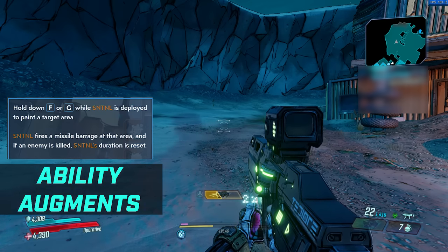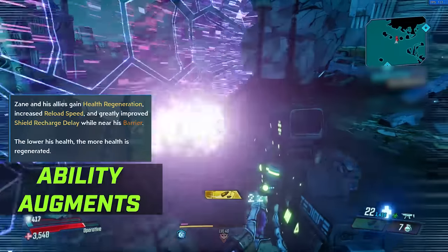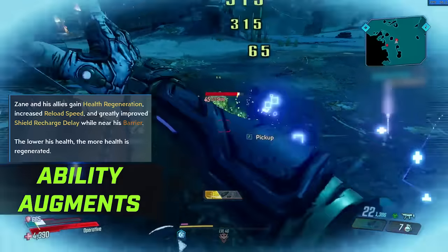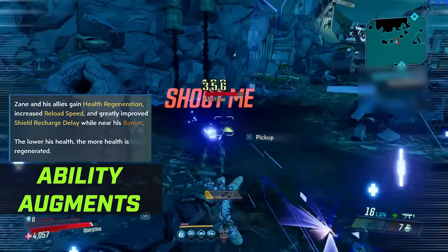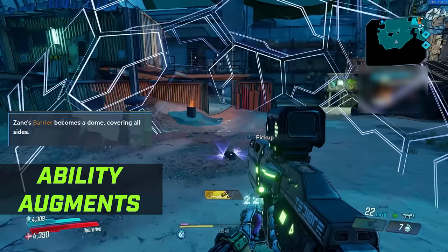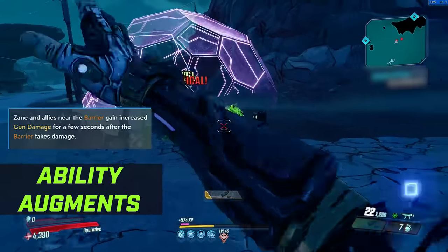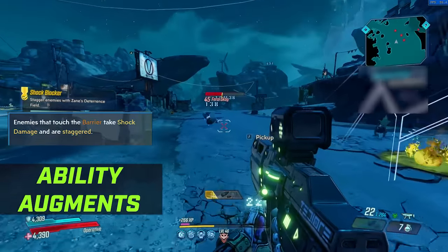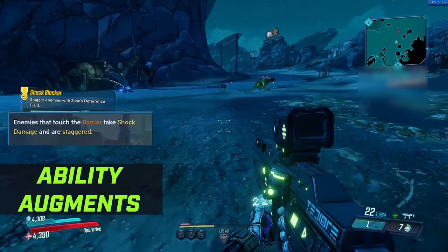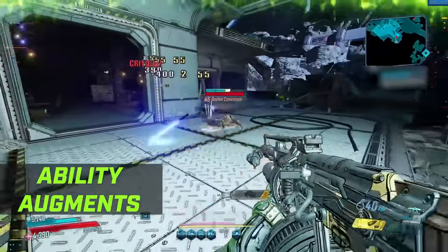Finally, Undercover with the Barrier. Charged Relay: whenever Zane or an ally touch the barrier, they gain increased movement speed and reload speed for a few seconds. Nanites or Some Shite: Zane and allies gain health regen, increased reload speed, and improved shield recharge delay whilst near the barrier — the lower the health, the more health is regenerated, which is honestly too good not to use. Allrounder turns the barrier into a dome covering all sides, like Winston from Overwatch. Retaliation gives increased gun damage after the barrier takes damage. Deterrence Field causes enemies that touch the barrier to take shock damage and be staggered. The barrier feels nearly impossible to kill and this tree ends up being relied on more than you'd expect.